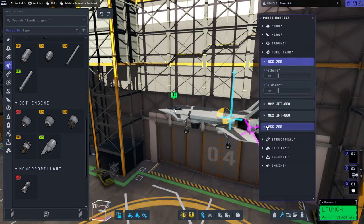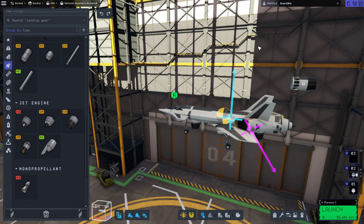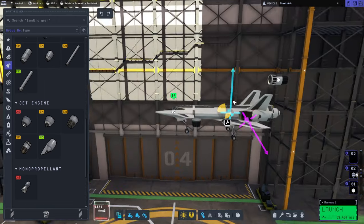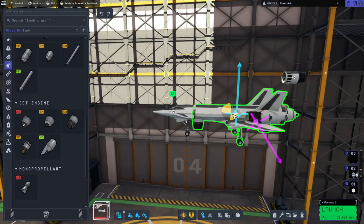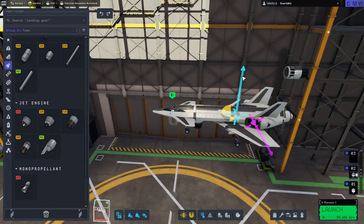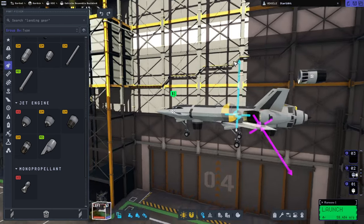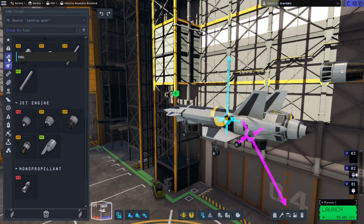Right now I've emptied the tanks — we're not going to have oxidizer, just methane in the two main tanks. We want to get the center of mass right between them. We had a problem where the center of mass was going too far forward and we were getting nose heavy, so we're using that as a reference.